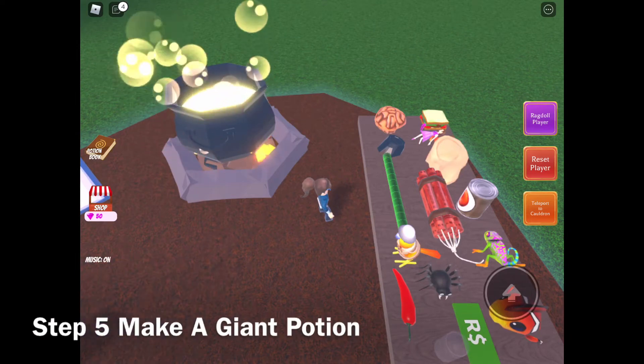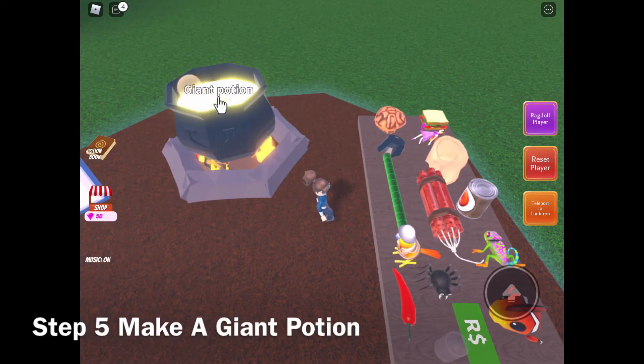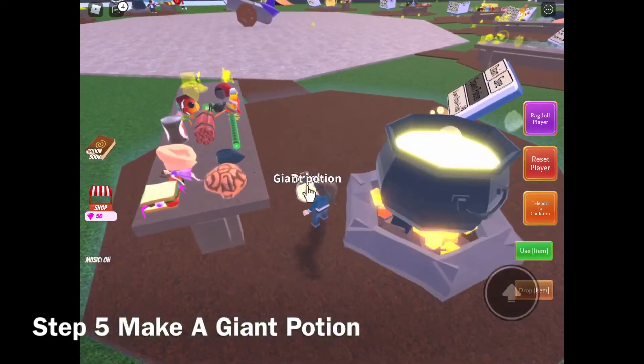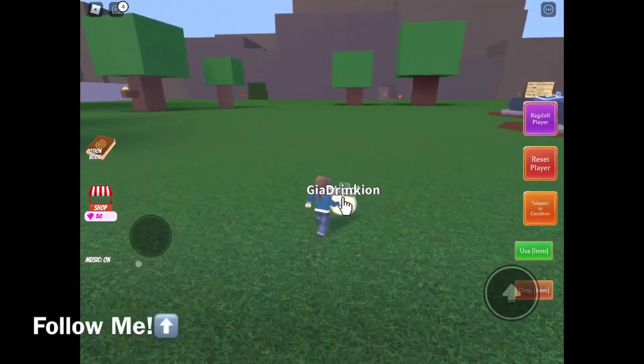Step 5: make a giant potion. In order to make the giant potion, you must only have one giant ear. But don't drink it.